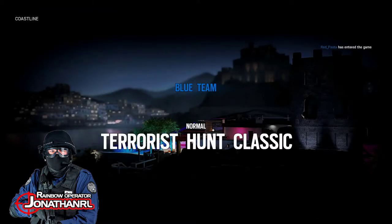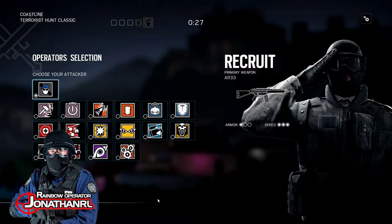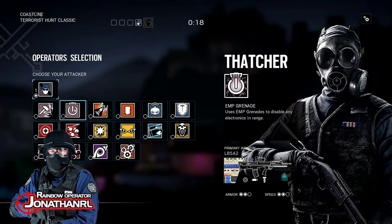This is nice — now we have terrorist hunt classic, and this is what I wanted to teach you. Basically, terrorist hunt classic is very simple — it's just finding all the enemies and taking them all out. Pick Sledge.